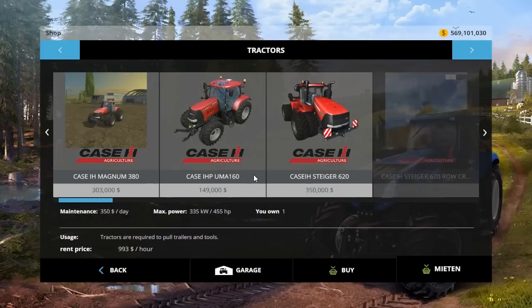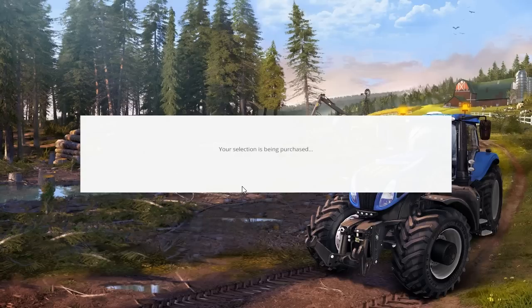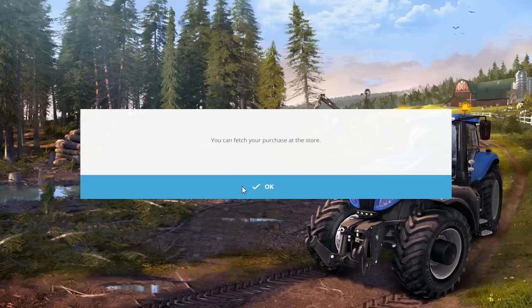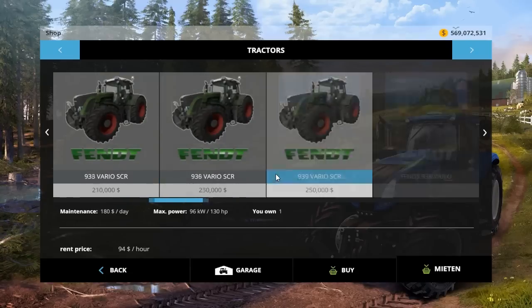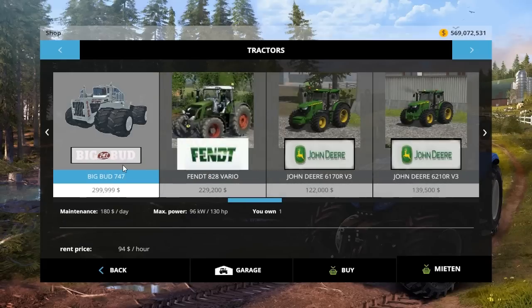We'll just go default white because I think it looks better on it. And then we have a little conversion - the Farmall 1206 recently came out as a conversion for $28,499 to buy, $180 a day, and 130 horsepower. Let's go ahead and buy it. It's a rough conversion - that's all it is, there's no special things to it.